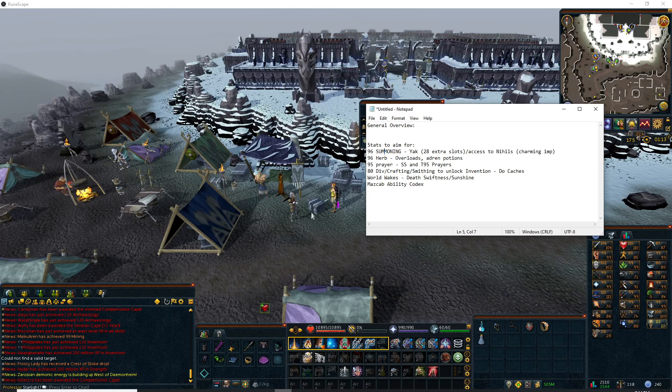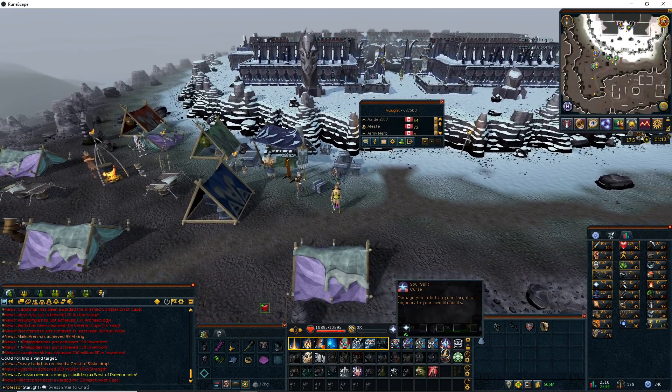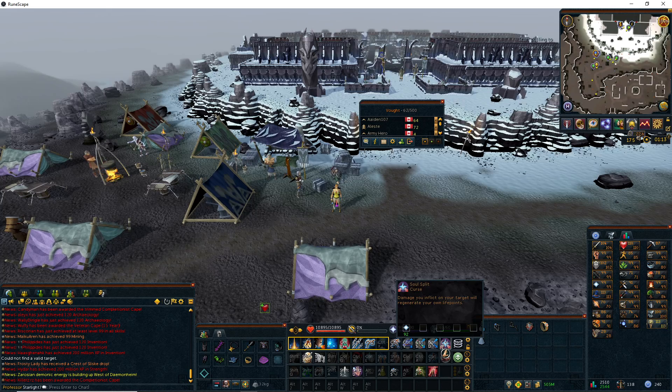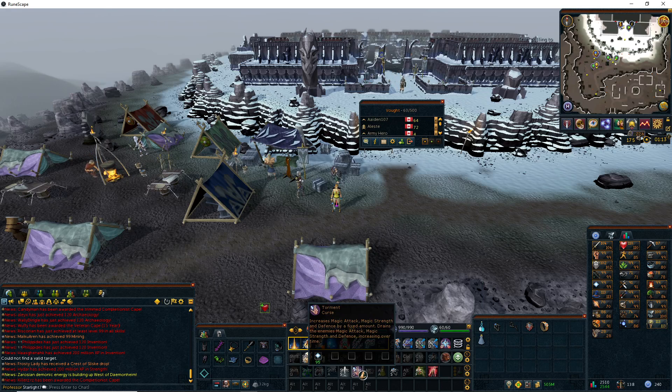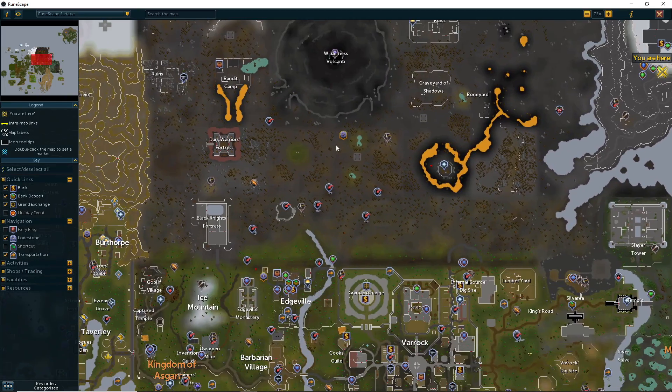The third thing is 95 Prayer. What that gives you access to is Soul Split, which heals you based upon the damage you do to your target, as well as Torment and the T95 prayers. The magic equivalent helps you do a lot more damage with your respective combat style.